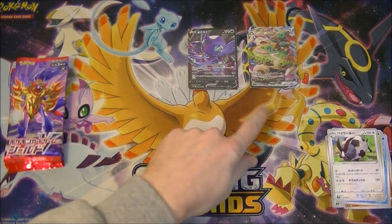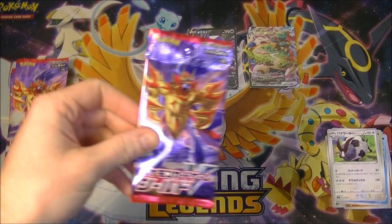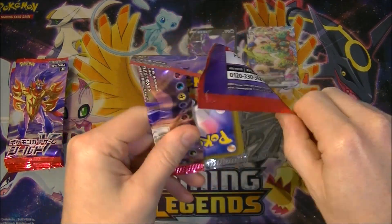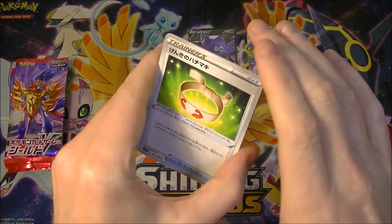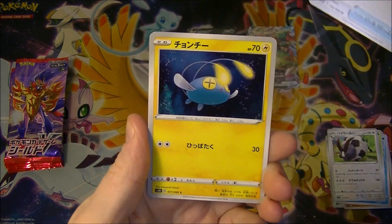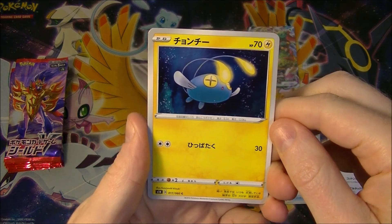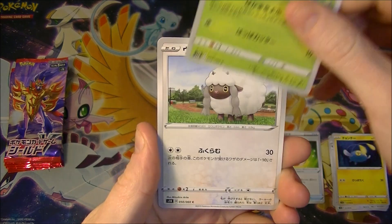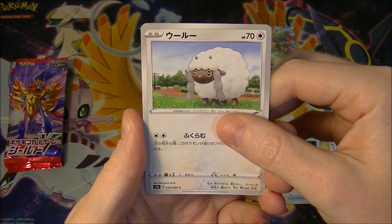I'm still trying to get the Lapras VMAX — I haven't got that yet. Why is it so hard to get? I'm not gonna pull it in this video because it's not in this side of the set, but I gotta get one eventually surely. The Lapras V is surprisingly pretty decent and the value is pretty high on that at the moment, so it's a pretty good one to pull. Nothing crazily expensive but a lot more than a lot of the other ones.